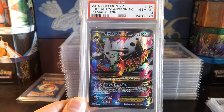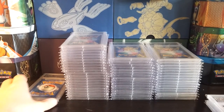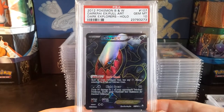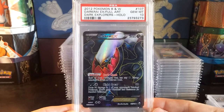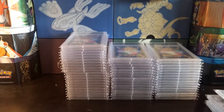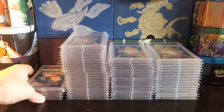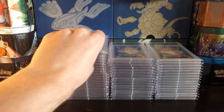Especially a full art card. I think the Primal Groudon and Primal Kyogre are pop zero in a 10, so that's going to be interesting. One of my favorite cards in my collection — I got this in my first ever PSA submission: Gem Mint 10 Dark Rye EX from Dark Explorers. Just beautiful. So those are all the English cards I have. I think I have maybe one or two more, but they're for sale right now so I won't include those. Next up we've got the Japanese ones.